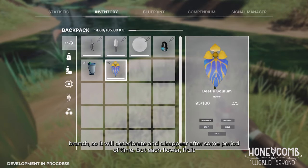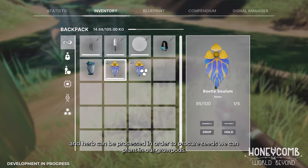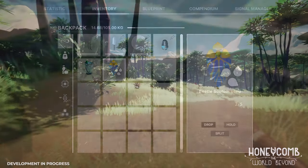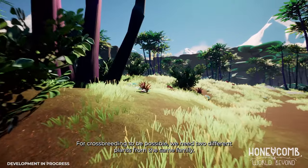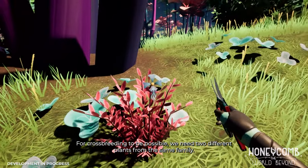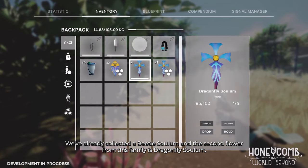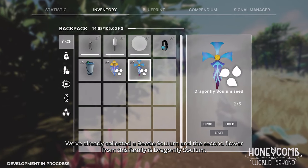But each flower, fruit, and herb can be processed in order to procure seeds we can plant in our grow pods. For crossbreeding to be possible, we need two different plants from the same family. We've already collected a Beetle Solum, and the second flower from this family is Dragonfly Solum.